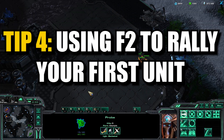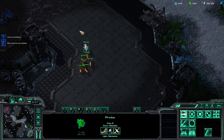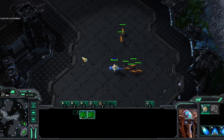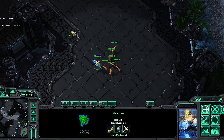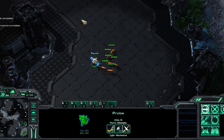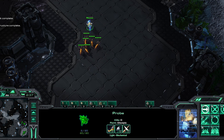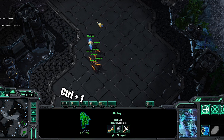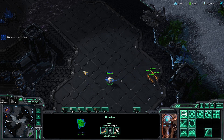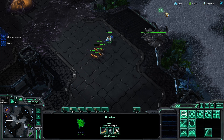The last one is similar to the rallying tip, and this is just for your first unit coming out of your production facility. This is really good for when you're doing scouting and microing your scout around the other side of the map, and then you need your other unit to get across really quickly. You can just hit the F2 button, and since it's the only non-worker unit that's spawned, it'll automatically get selected, and then you can just instantly Control-Group it and send it right across the map. Definitely makes dealing with these little micro interactions in the early game a little bit easier and more fluid.